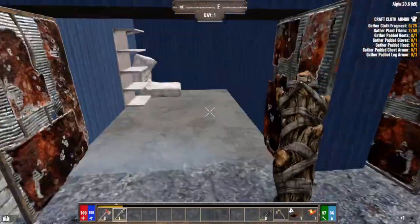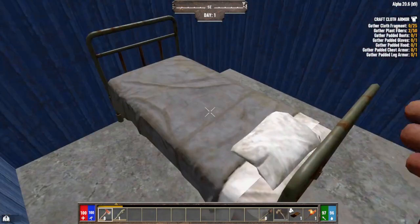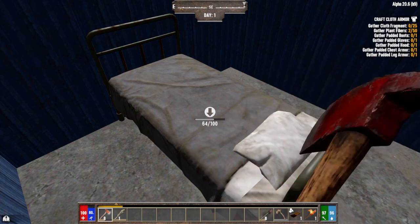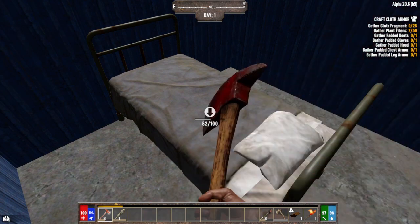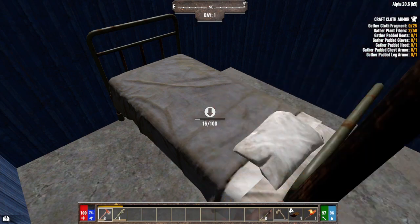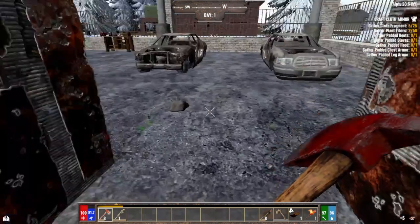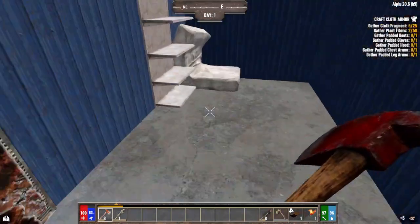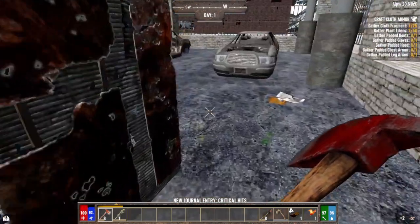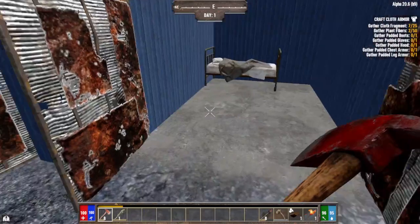I can take that — it'll give me a couple pieces of leather. You know, I need to get cloth. The mattress — yes, it does give cloth! Five pieces. We have to get a bunch of cloth for our starter quest, and we've got to gather plant fibers too — I probably should have done that when I was out.